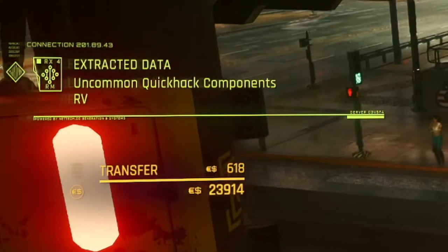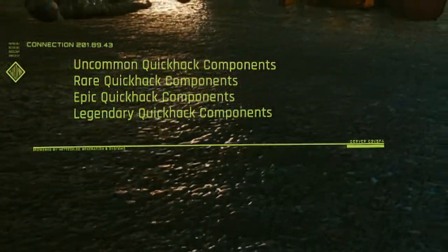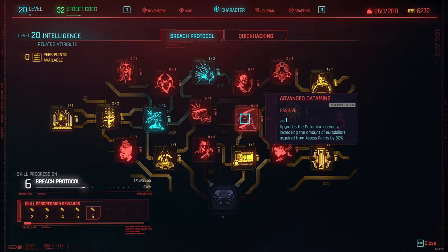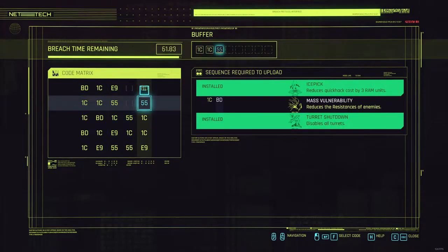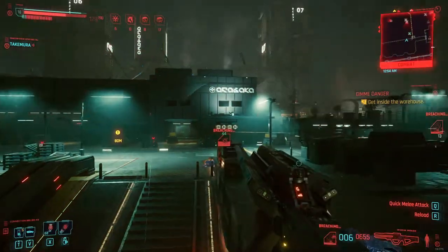It can be very nice to upload all three daemons, due to the fact that you can make a lot of money and obtain components with access points, especially if you take perks like Advanced Datamine, which doubles the money you get from access points. For breach protocol it's nice because you will get a maximal head start when fighting against the enemies and thus you get all the combat advantages you can possibly get from your hacking skills.